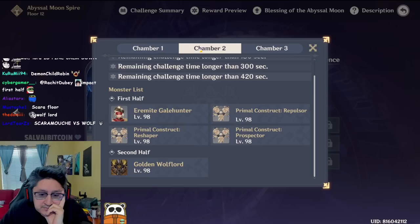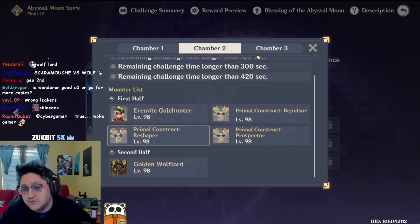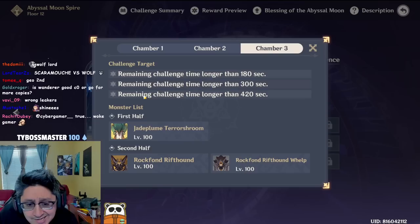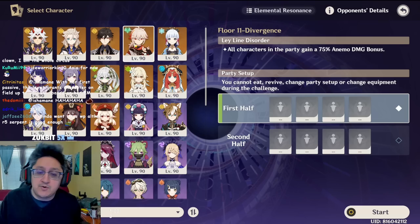I'm going to use Itto or a Geo team on the second half. Yunjin, by the way, is a character that can break the Wolf Lord shield, so if you're using Yunjin she's key for this. She's great if you don't have Zhongli — you can use her Hold E to instantly break the shield. Other than that, you can use anybody you want for Geo teams to make this a lot easier. But yeah, we're gonna use Itto for fun. Okay, floor 11.